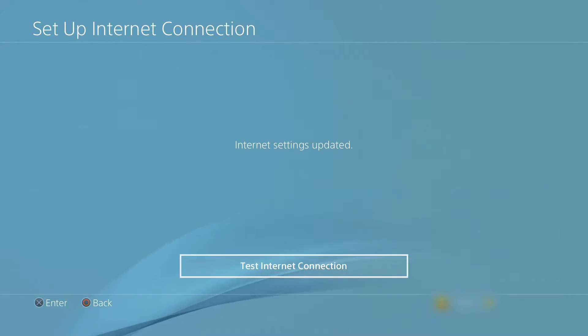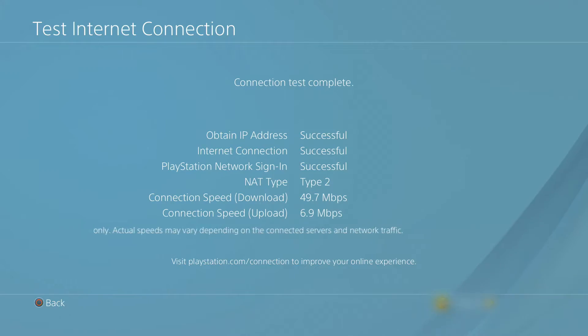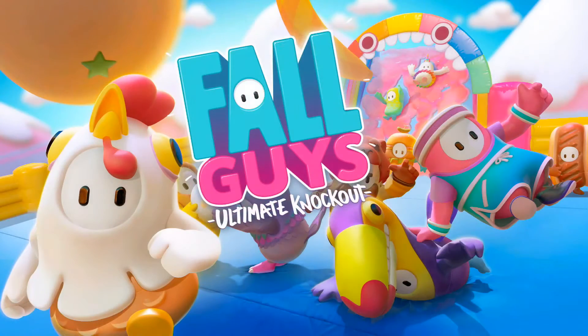Once it's done loading up, it will say 'Internet Settings Updated.' If you want, you can test the internet connection. As you can see, everything is successful. Now go back to the Fall Guys application and if everything worked out as planned, it should let you play with absolutely no error.